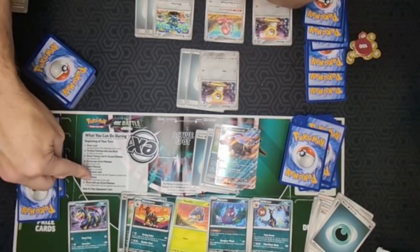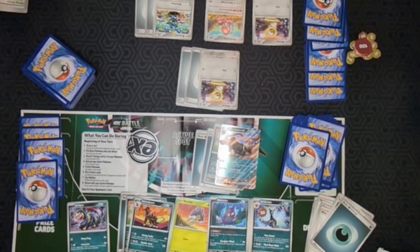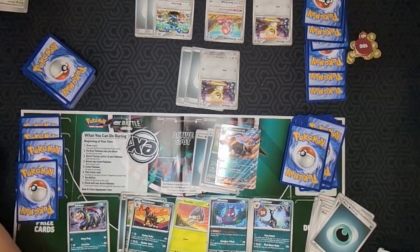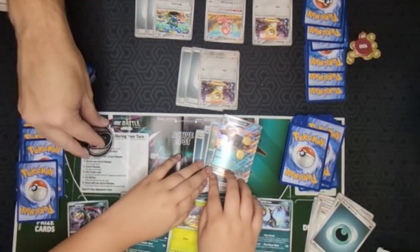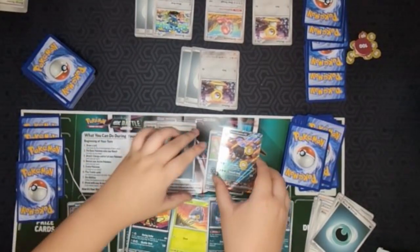I still need to attach my regular energy for turn. I'm going to put it on Bronzer as well. I can't evolve, and the next thing to do is attack. I'm going to attack for 20 - not that that does any damage, but let's go. Put 20 damage on there.